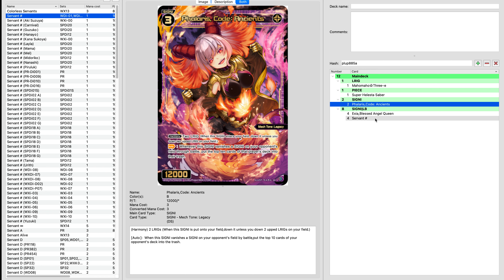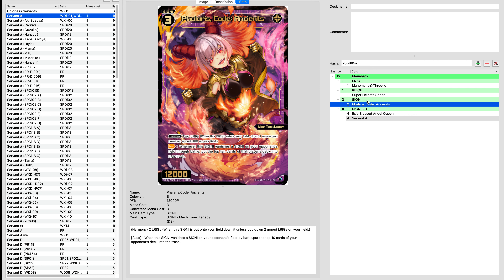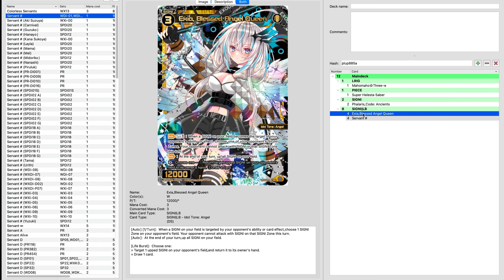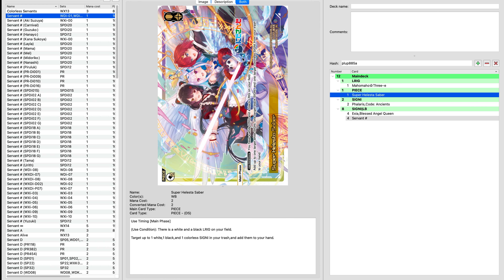I usually do one or two Phalarises to cover it, so that way even with the mill and recursion we'll always be able to grab that. The second part is I need to bring white into the deck. We can figure out the second piece a little bit later — the first piece is really our primary piece, and we know this is going to give us a little bit more deck direction.